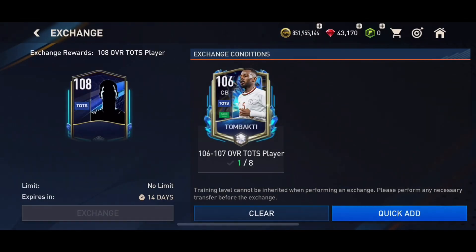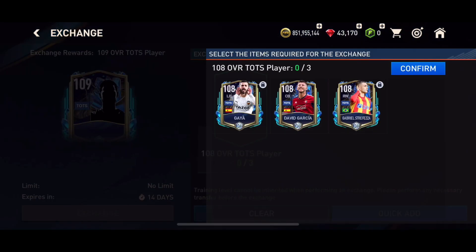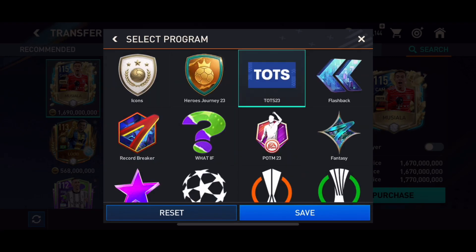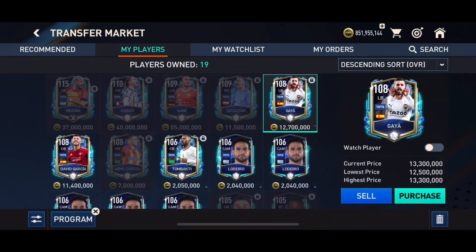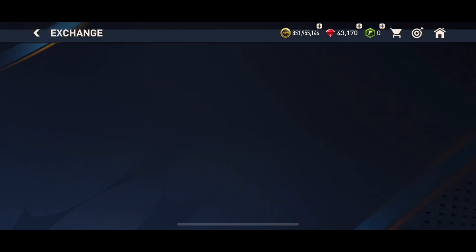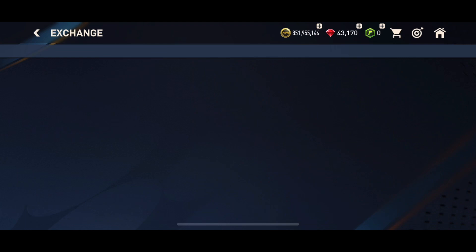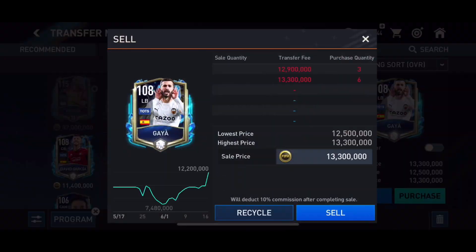Another good player here at 108. I'll wait a while before proceeding to do another exchange, but we're probably going to do the 109 one later. Checking the price difference — even at 108, selling in the market looks better. Putting three 108s into the exchange to get a 109 gives a total value lower than selling the players, so it's not worth it. I'm going to sell after getting two 108s since they can be sold in the market.